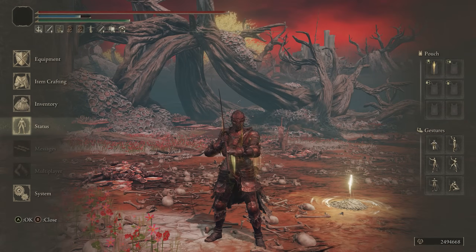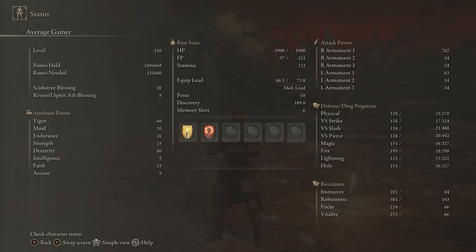We're going to jump into stats, which are going to be the same. We have 60 Vigor, 80 Dexterity, 15 Faith — that's 25 Faith with the Faith Tear. And then we're going to be using Golden Vow and Flame Grant Me Strength. I really recommend this Katana amongst the Great Katana class. It's really fun to use — if you haven't tried it yet, give it a try.